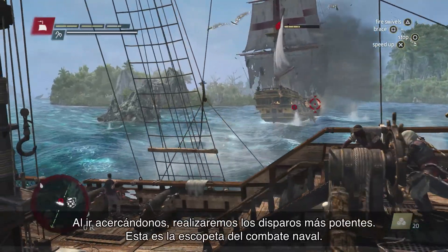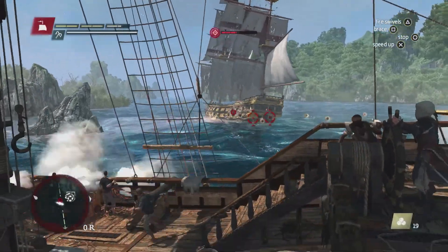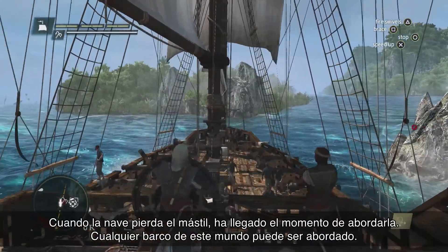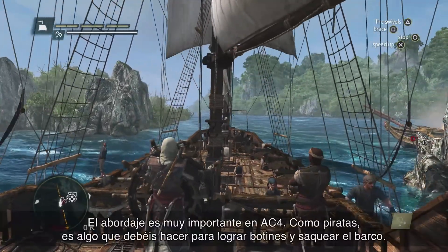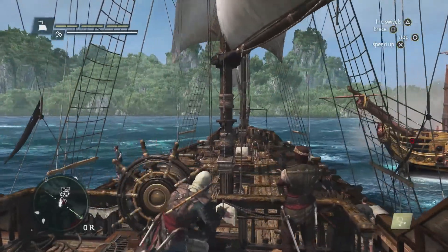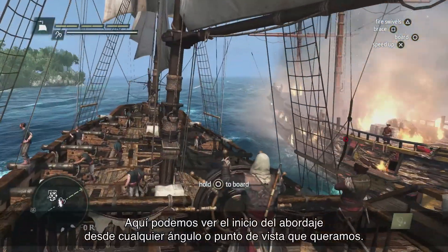As we get in close, we're going to unleash the heavy shot — this is the shotgun of naval combat. When a ship is demasted, it's the cue that the ship is now boardable. Virtually every ship in this game world is boardable. Boarding is very important in AC4. As a pirate, this is something you need to do to gain cargo and to plunder the ship. We start the boarding from any angle, any orientation we wish.